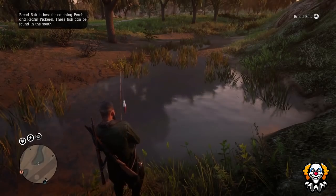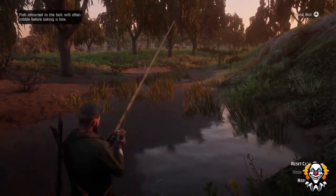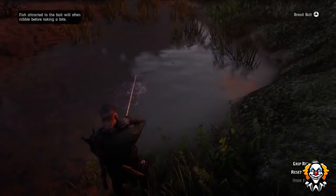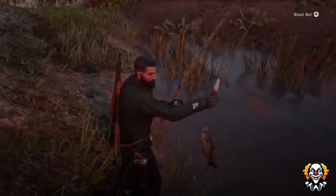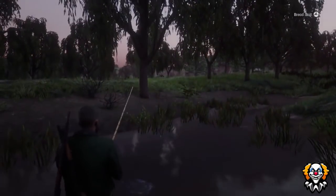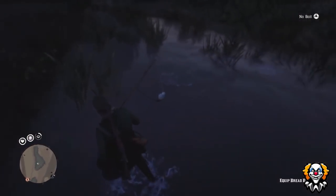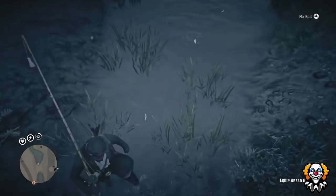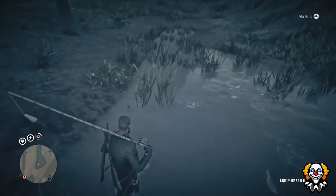Throw your bait into the water and wait till the fish is hooked, then reel it in. You can go into Dead Eye mode by pressing L3 and R3 analog sticks together. You will see fish begin to spawn in the pond. It took me two or three tries to catch a fish before I saw any spawn in Dead Eye mode. Once you've caught your fish, run around inside the lake — this scares the fish onto the land, and the pond is so small they will instantly die when they reach it.